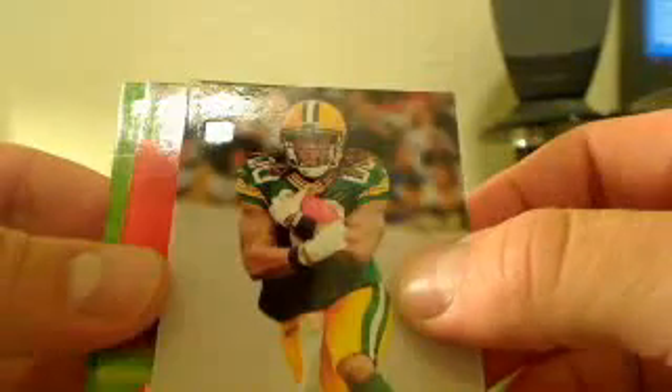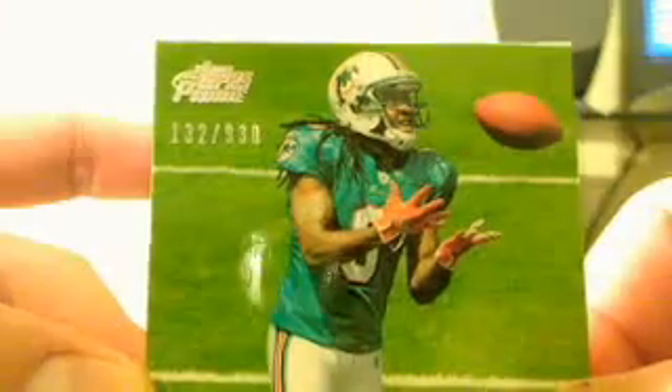We got a prime rookies Alex Green, a green guy Matt Cassel, and Edmund Gates 132 out of 930. Computer's in my way — alright, three more packs.